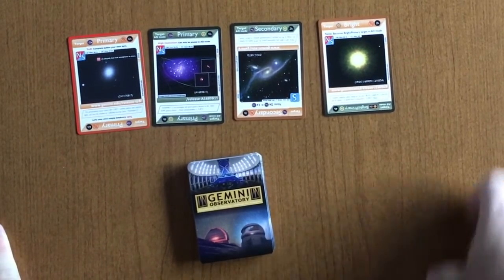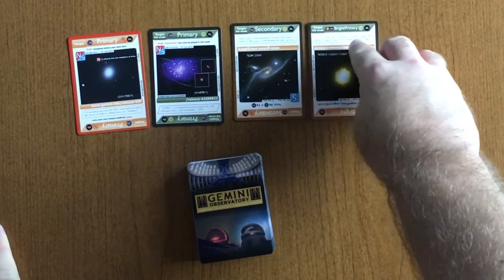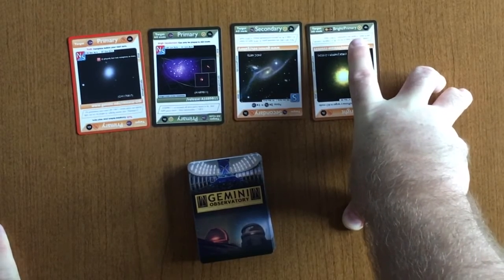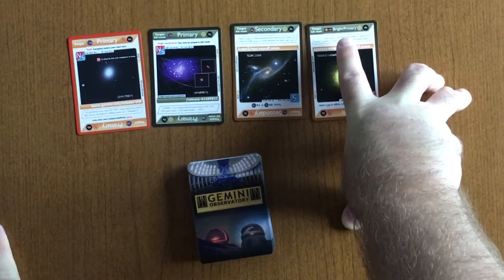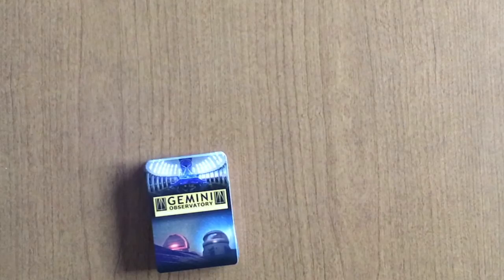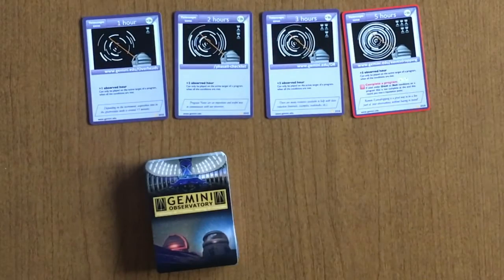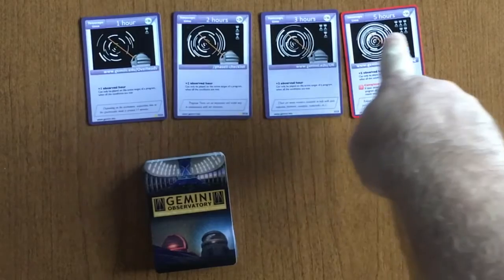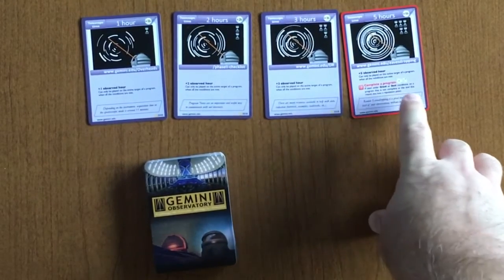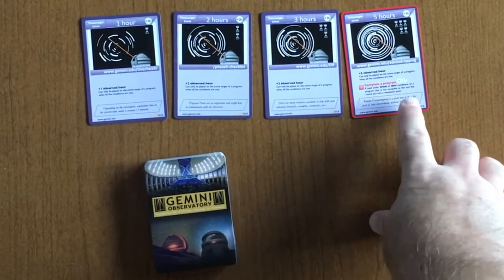The more interesting targets are bright targets, where in non-AO mode they're just bright targets, but if you flip them to AO mode they become a primary target. Because they are bright, they can be observed in poorer weather. Note that there's an increase in the number of hours when a bright target is used as a bright primary. The last type of player deck card are time cards, which are played on targets to complete them. They come in 1-hour, 2-hour, 3-hour, and 5-hour denominations. Note that the 5-hour card comes with a condition: it needs to be used to help complete a program or risk reputation.